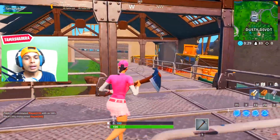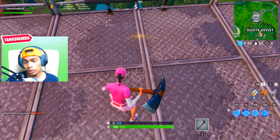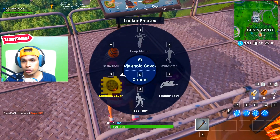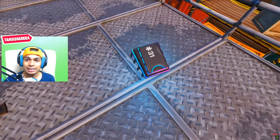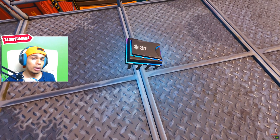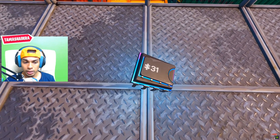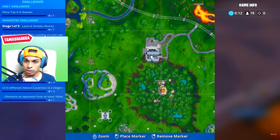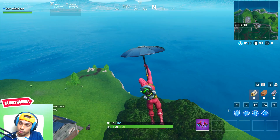Fortbyte number 31 is found at a meteor crater overlook. You need to come to where I'm spraying right now. This is exactly at Dusty Divot, where the ruins are — on the metal surface there, Fortbyte 31 will be available for you to collect.